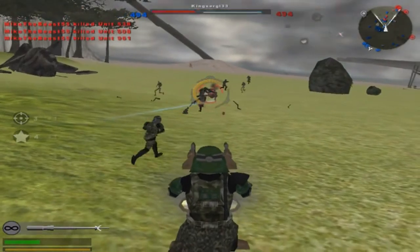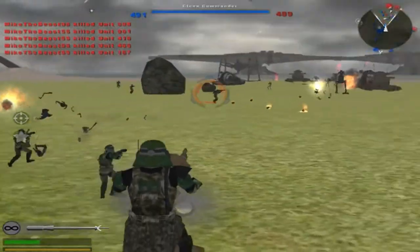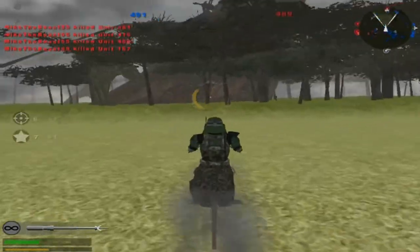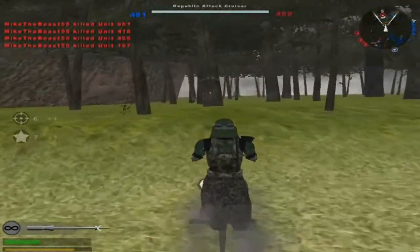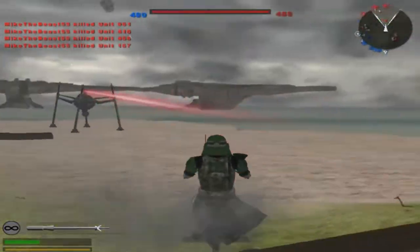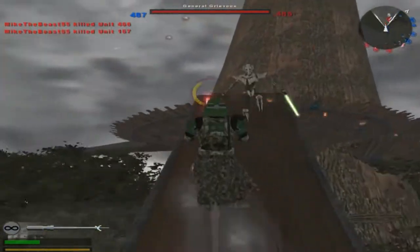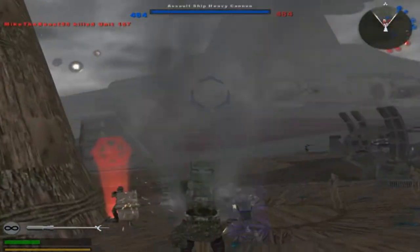A command post is now under hostile control. Set him up and knock him down. Alright, let's go. Command post 5, where you at? Oh, upstairs. Okay, I got you. Another command post for the Republic. They're losing reinforcements. Keep it up.